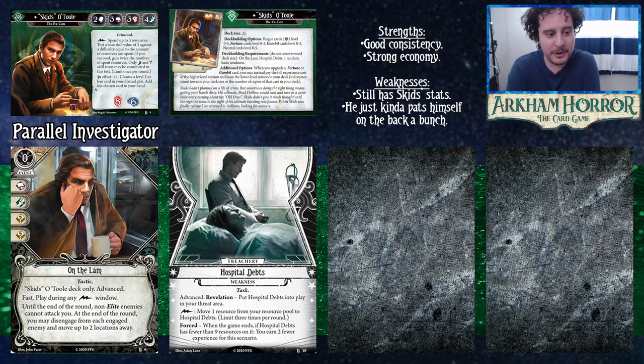Now let's talk about his advanced personal and unique weakness. The advanced On the Lam is a little bit better — the difference is that you can play it during any free action window instead of just during your turn, and at the end of the round each enemy engaged with you automatically disengages and you move to a location up to two away. It's kind of like a weird Shortcut or Elusive.